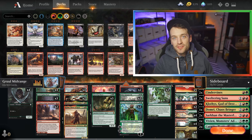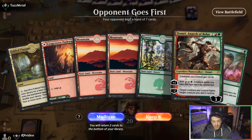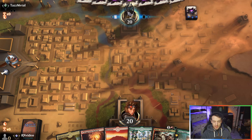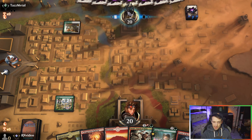Here we are with our first game. This is a very bad hand — we're going to mulligan that one for sure. This next one's not great but it's definitely better. If we draw into anything else it's actually pretty sweet, so we'll keep this. We'll put one of those mounds on the bottom and keep the Fabled Passage because it's going to work real nice with Lotus Cobra.